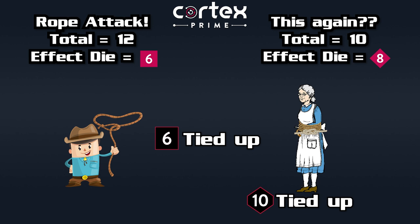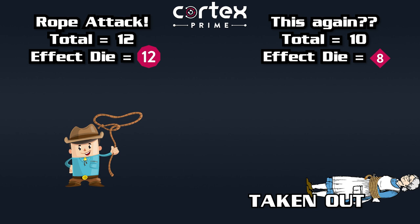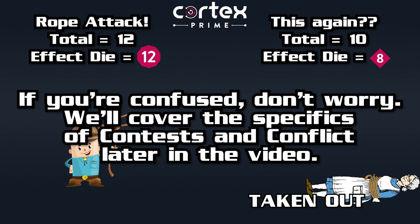If you already have the kind of complication you would suffer and you lose a contest, that complication will step up by one die if the winner's effect die is equal or lower to the complication you already have. If the effect die is higher, that becomes the new level of the complication. If you have a complication already at D12 — since D20s are dead to us now — if that D12 complication is stepped up, the character is taken out for the scene, no longer allowed to act, representing that you're either physically overwhelmed, unconscious, or just mentally unable to continue. So if our opponent with the tied-up complication was at D12 and we succeeded in securing those bindings, that person would be taken out.